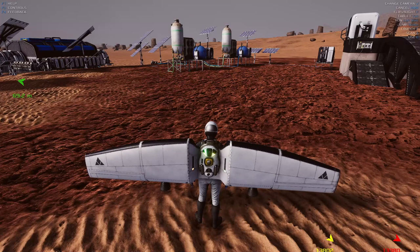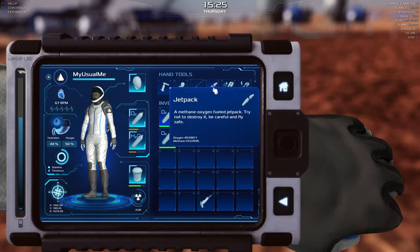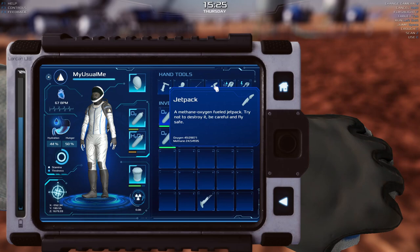Let's go into our inventory and look at this. It says we have 24.5 methane and 49.0 oxygen remaining, versus the original 400 oxygen and 200 methane. So that used 175 methane to go 14 kilometers.